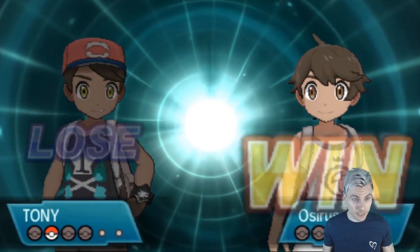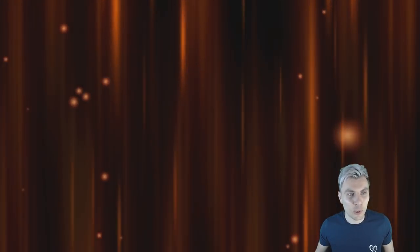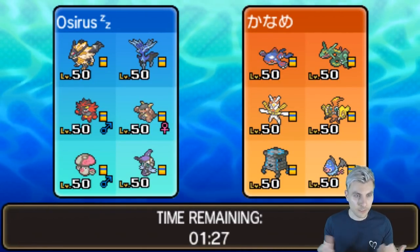We can Moonblast now and go for that Earth Power — that should lock up the game. Very good game to my opponent, massive shout-out to Tony. I think my opponent switching out the Tapu Fini was their biggest downfall — not using Haze put us in a dominating position with our Xerneas, where they kind of weren't able to deal with the threat of Xerneas as well as they wanted to.